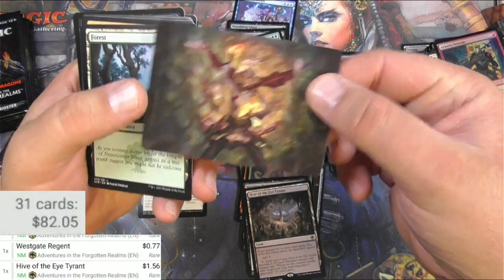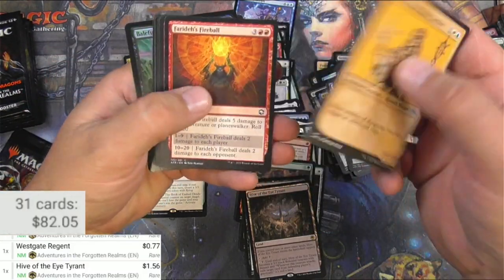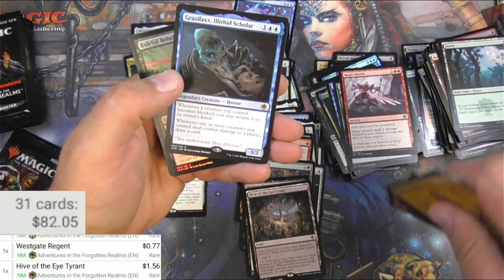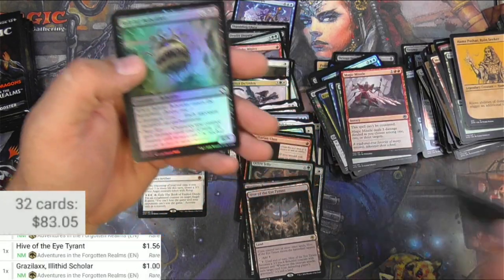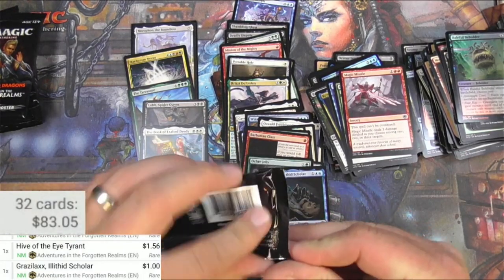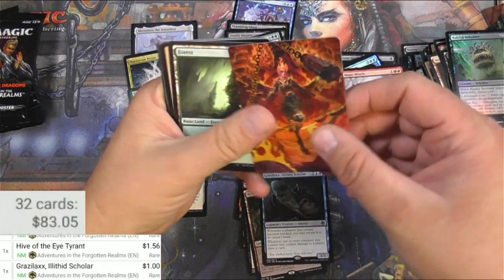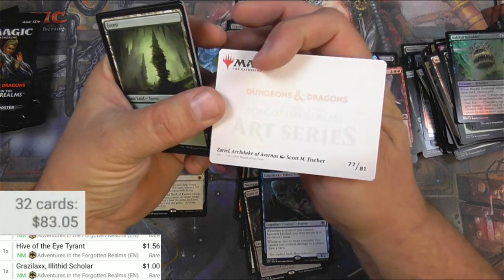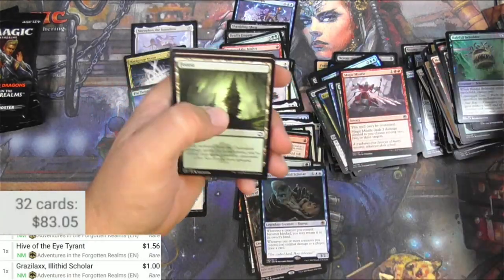Delina — another card I like, I need to get some play out of this. The Wild Mage. Cradle again, and Grazilax, Illithid Scholar — a buck. A beholder. So far doing pretty good. We got Zariel. I'm actually running my Dungeons and Dragons crew through Avernus right now — they're in the depths of hell, trying to keep it together.